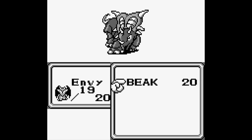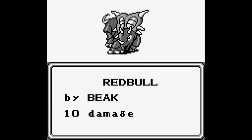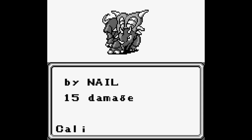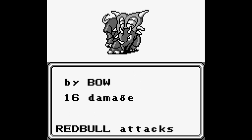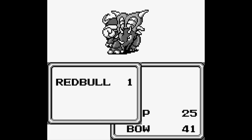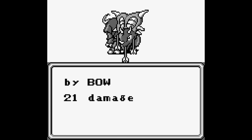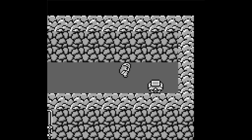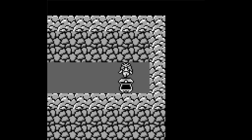Red Bull has 60 HP, it's weak to ice, and it has a pretty decently strong horn attack at this point in the game. We actually do want to get this thing's meat, but I forgot about that until later. The way I have my notes laid out is that I don't have the meat to get in order, I just note it when I'm in an area where I need to get meat.